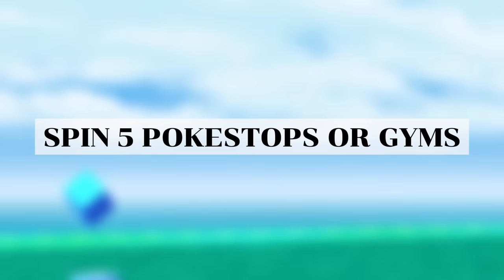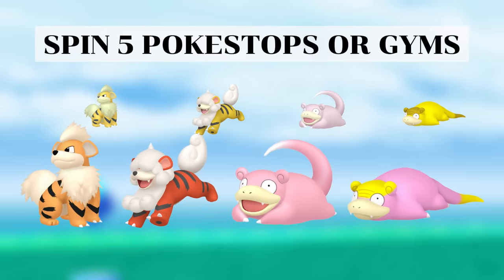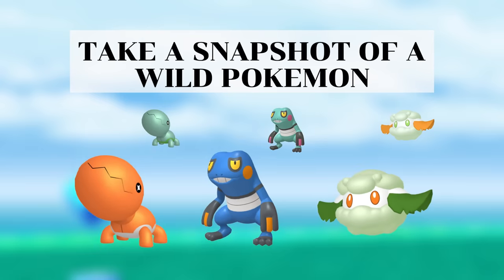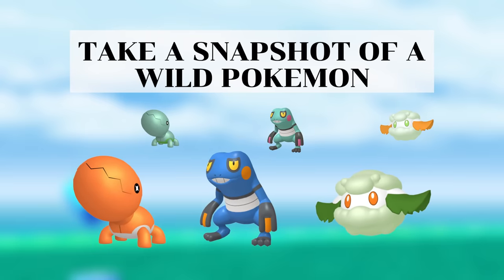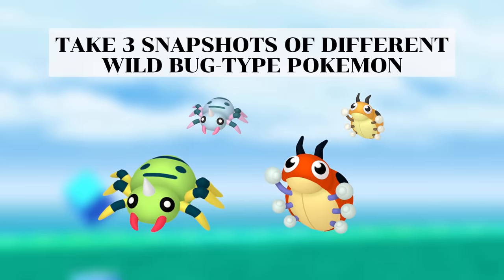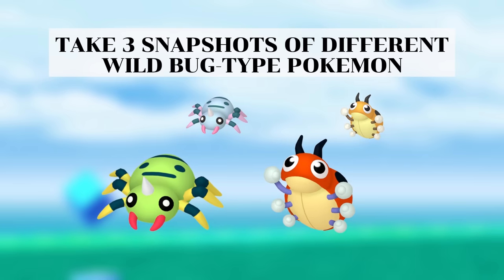For spinning 5 Pokestops and Gyms, you can get encounters with these Pokemon which have no meta relevance, so you could skip this one. The task requiring you to take a snapshot of a wild Pokemon will get you an encounter with either Trapinch, Croagunk or Cottonee. None of these have any particular meta relevance so it's not really worth doing. You can also get tasks requiring a snapshot of different wild grass types or wild bug types, but these encounters have no current meta relevance and can be skipped.